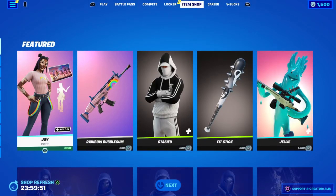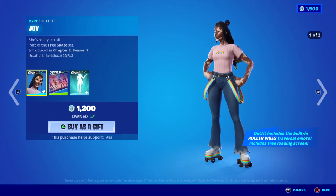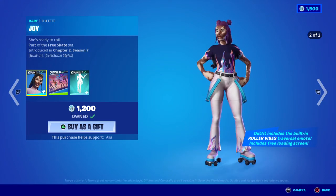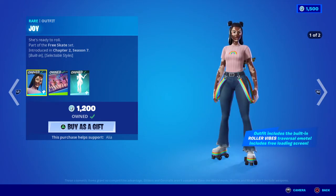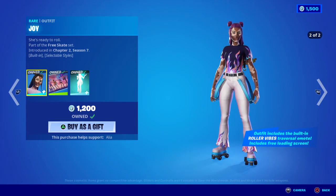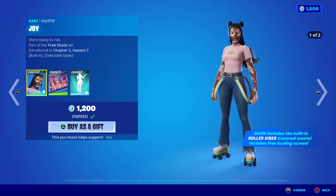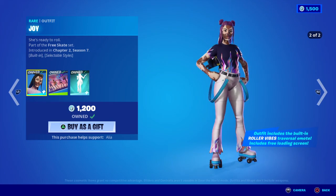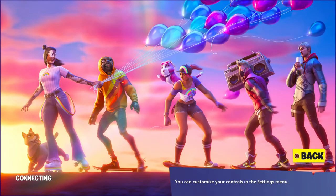Starting us off with the return of the Joy skin. Joy is ready to roll — part of the Free Skate set, first introduced in Chapter 2 Season 7. She does have two styles: this is her default, and then recently she had an alternate introduced — loving the fire pattern, by the way. I also love the fact that we've got some diversity in here with the vitiligo and stuff like that. Moving on to her included loading screen, we have the Joy Ride Skate On, looking pretty damn cool.